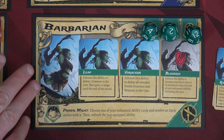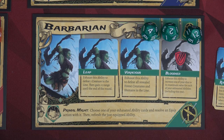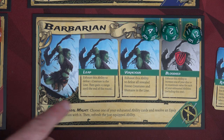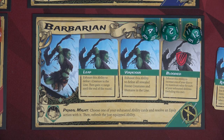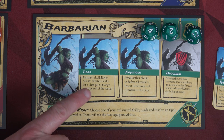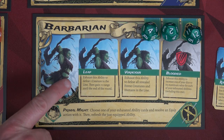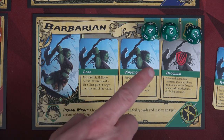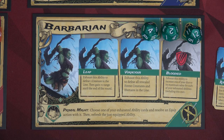Here we have the Barbarian — she's awesome. She rolls 3D12s, meaning she can potentially do a lot of direct damage. Her abilities — Leap and Voracious active, with Bloodied exhausted — cannot be used by spending dice; you have to exhaust them when you use them. So when she does the Leap action, she can only do that one time, then it's exhausted. Generally she'll be using her dice for more direct combat or other ability types.